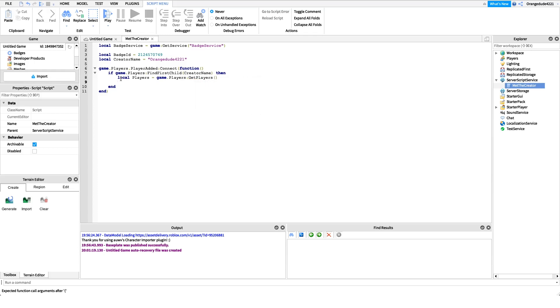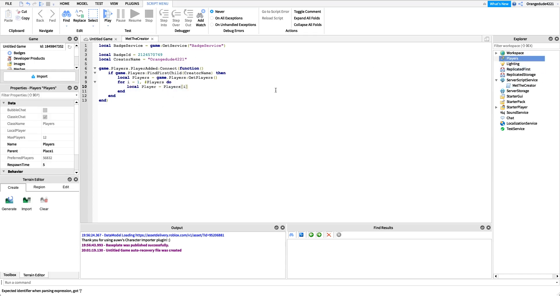Now loop through the players with a for loop: for i = 1, #players do. This runs once for each player — if there are 25 players it runs 25 times. Get the current player being iterated: local player = players[i]. So maybe it's 'OrangeDude4221' first, then 'Bob', then 'George', etc. This puts each player into the local player variable so we can perform actions on them. Then we check if the player doesn't already own the badge.